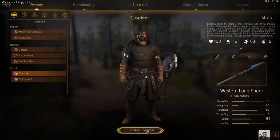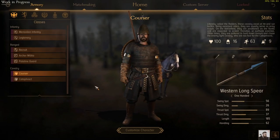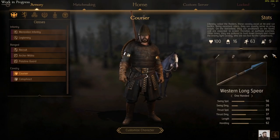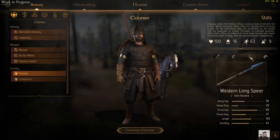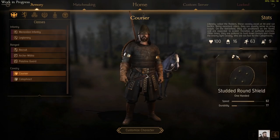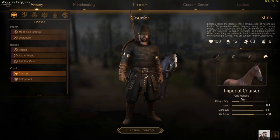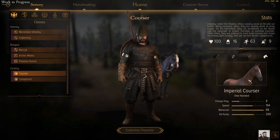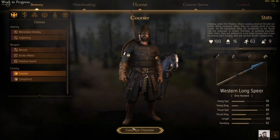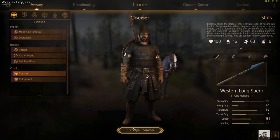And then onto some cavalry, with the Coursers first of all. Designed for hit and run tactics and scouting, they're pretty powerful as they only have 9 men in their unit. Their main weapon, the western longspear, is of course very good in those hit and run cycle charging situations. They also come with a one-handed sword for close range encounters and a shield to protect themselves as well. Their horse is quite tough and quite fast for an unarmoured horse, so a good one for rushing around the flanks and getting after those archers, with that shield to protect from missiles.